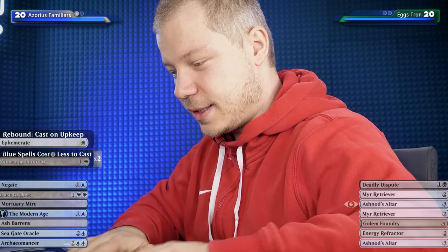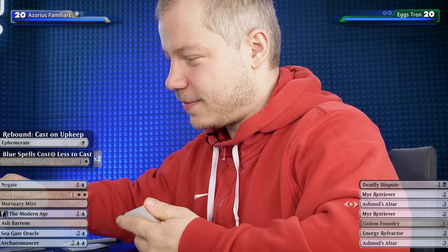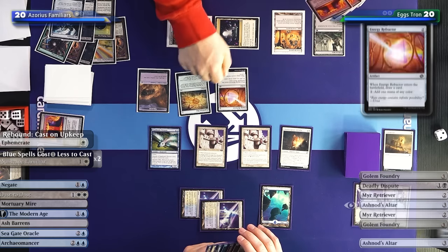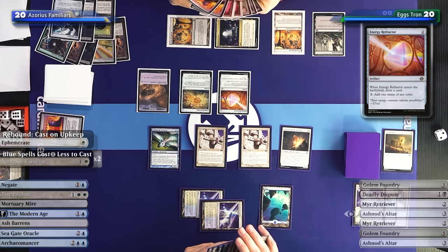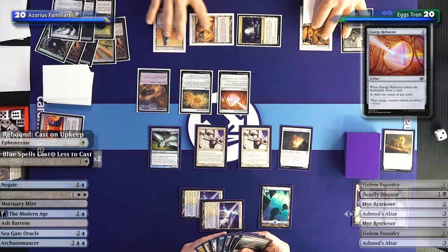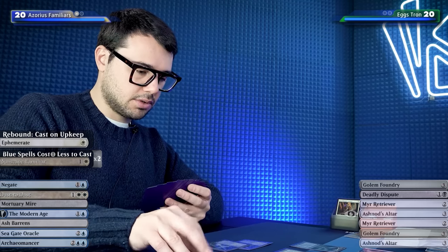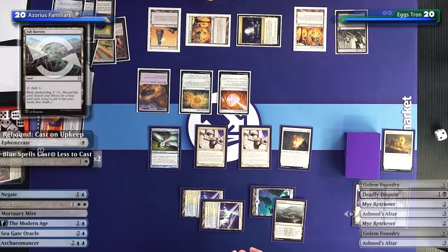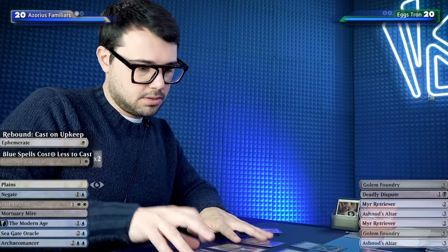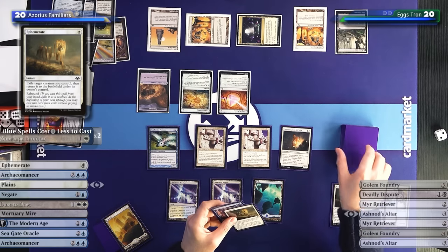Crack Expedition Map first to find what we're looking for. Casting Energy Refractor to begin - draw a card. At the end of opponent's turn, I'll cycle an Ash Barrens and grab a Plains on top. One Mulldrifter, Ephemerate on Mulldrifter - draw two - trusted combo. I'll attack for one. Opponent at 19.